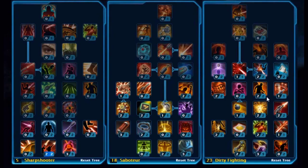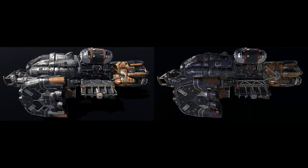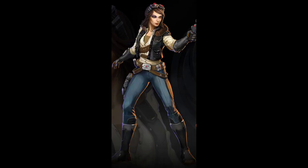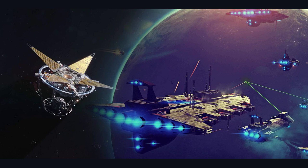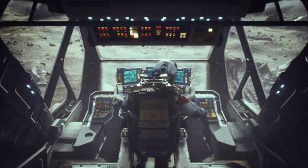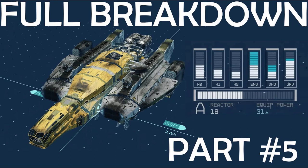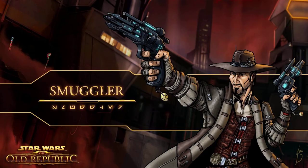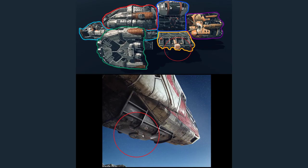Starfield is packed with great content, and one of the most satisfying activities is smuggling. Stuffing your ship's storage bay with contraband, sneaking your cargo past the authorities, and shooting your way out if things go sideways is tough. You'll need a diverse skill set, but above all else, you'll need to adapt to ever-changing situations. Careful planning goes a long way — plan your routes and know how much of a law enforcement presence you'll be dealing with. If all else fails, fall back on your ship and your guns to get you out.